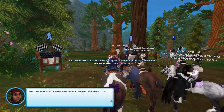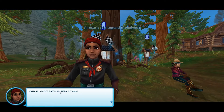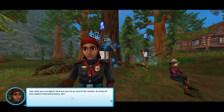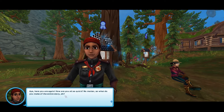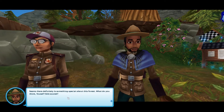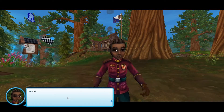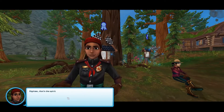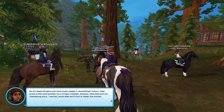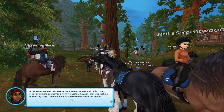Hey, that was crazy! My reputation is now 'admired.' I wonder what the other rangers think about it too. Rowan calls over Etonen, Yousef, Astrid, and Tira. 'So what do you make of the entire story? Seems there definitely is something special about this forest. What do you think, Yousef — still scared?' 'Actually, no. At first it felt eerie to be here, but after some time I can see how someone would willingly get lost here. And there are so many other things we still need to explore.' 'Righto, that's the spirit, mates.' Do all these rangers just have super speed or something? They scoot out of here quicker than a hungry cheetah. Anyway, that was such an interesting story. I wonder what else we'll find in these woods.